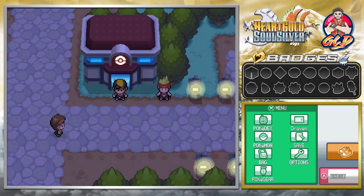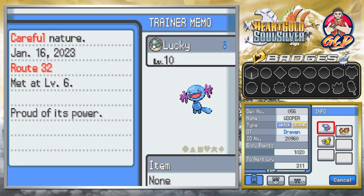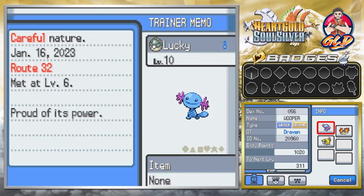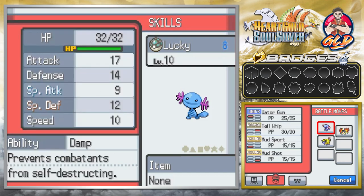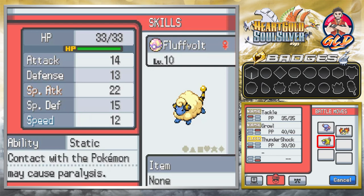We did a little bit of grinding and finally got both Lucky and Fluffvolt up to level 10. Lucky is both ground and water type with a careful nature, meaning special defense is more effective to increase while special attack goes down. It has the Damp ability, which prevents combatants from self-destructing. Fluffvolt has a quiet nature — special attack is good but speed will go down. It has the Static ability, which can cause paralysis.